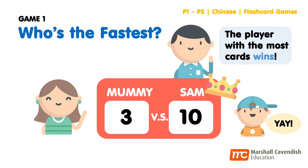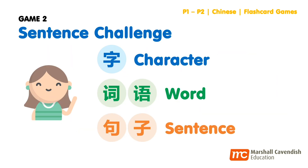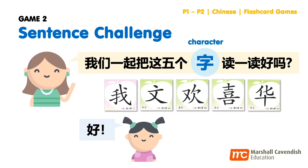The second game that we're playing is Sentence Challenge. Characters and words are the foundation to form sentences. In this game, you want to guide your child to identify and form zi (character), ciyu (words), and juzi (sentences). To start the game, simply pick five flashcards like this. First, we start off by asking your child to read the characters aloud: wǒ, wǒ, huān, xǐ, huā.